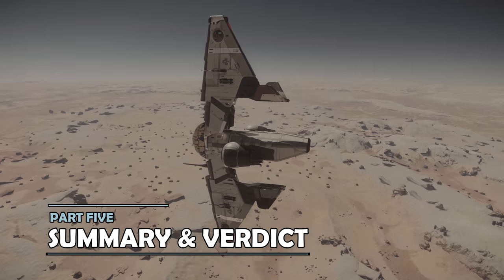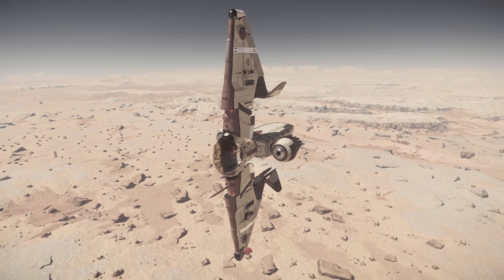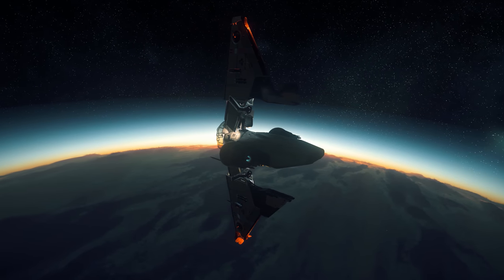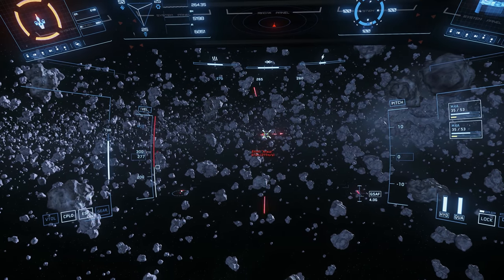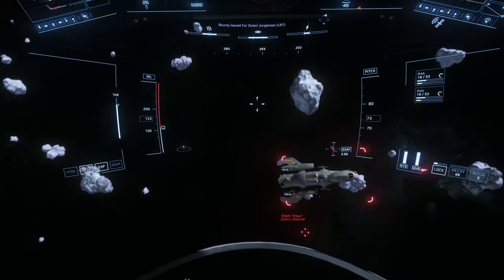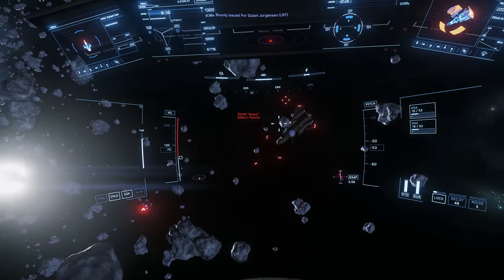The upgrades I'd consider for the Reliant Sen are swapping out the quantum drive for a Voyage, which will give you faster travel times but still a reasonable range. Then I'd pick up the turret mounts from Area 18 for dual size 2 weapons on each wingtip, and add extra M4A cannons to each. Since the components are all fairly low cost, I'd also invest in force wall shield generators and a JS300 powerplant, to give a good balance loadout for combat. Some players may prefer to go with stealth components instead.